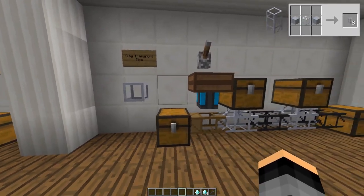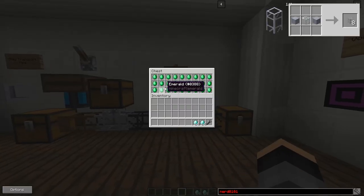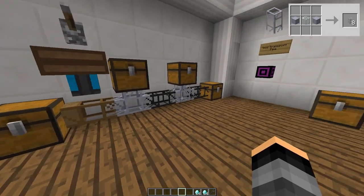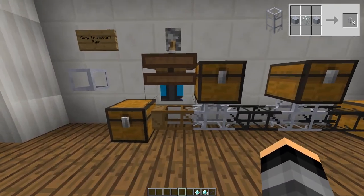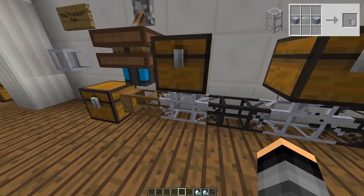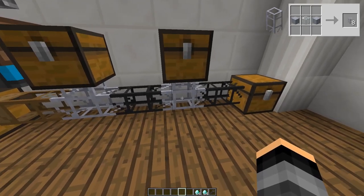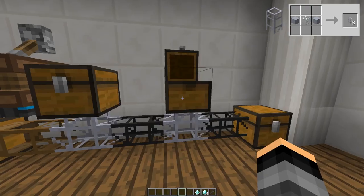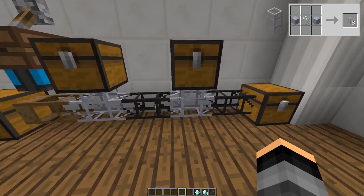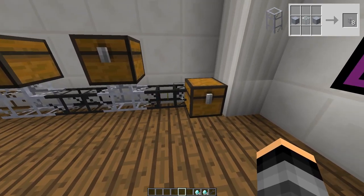The next pipe I am going to show you is the clay transport pipe. This pipe is used as an insertion pipe. When items pass through the pipe, it will attempt to put those items into any adjacent inventory. This could be a chest, dispenser, or machine. If there is no space for the items in any of the adjacent inventories, the items will pass through the clay pipe and go into an adjacent pipe. In this example, there is no room in the first chest, only room for one different type of item in the second chest, and the third chest is for leftover items.